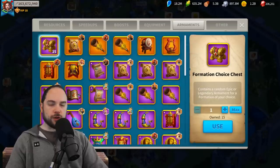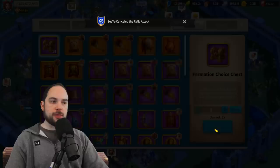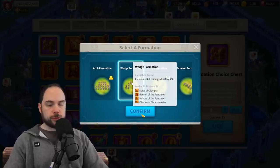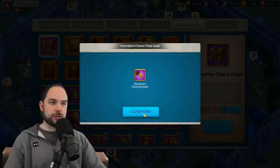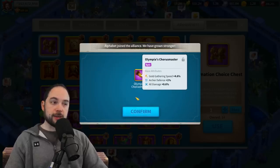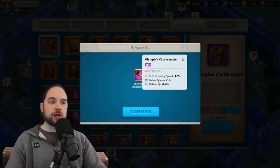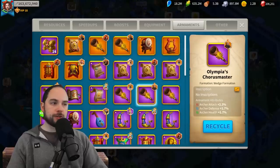The majority of your pulls are going to be kind of tragic. That's why there's a recycle system in the game — you recycle those to get formation choice chests. Next pull: all damage and archer stats is actually okay. All damage is way better than you would think. I'm going to lock that. That might be an upgrade for me — I'll have to check what's on Nebu.